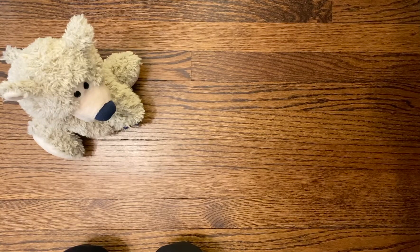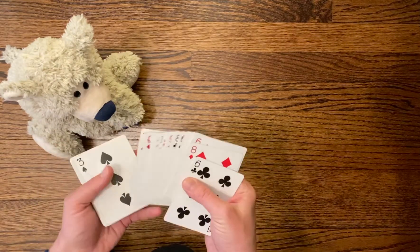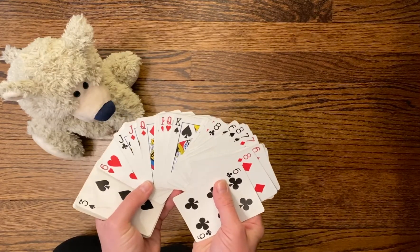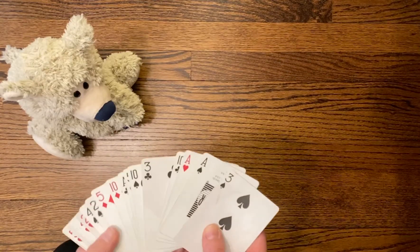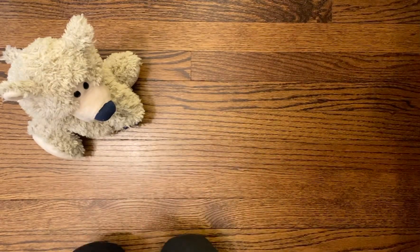This game is called 'How Low Can You Go.' I have my friend teddy bear to play with me. If you have a live, in-person buddy, feel free to play with somebody real — otherwise you can play with a pretend friend like I'm doing. For this game we have a deck of cards, and I took out all numbers greater than five, except for tens and face cards. So I'm left with numbers one through five and my tens.